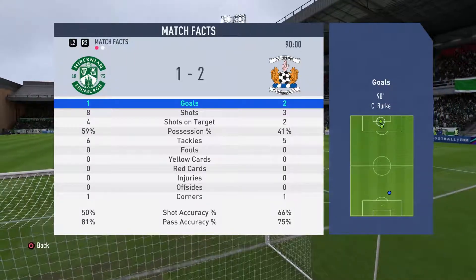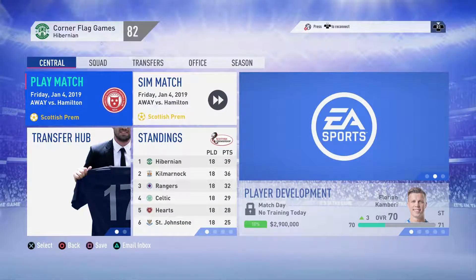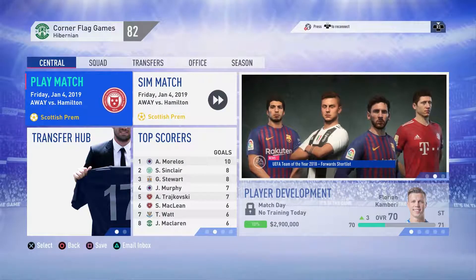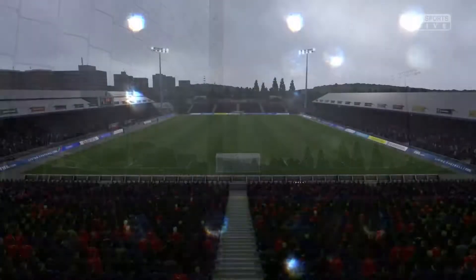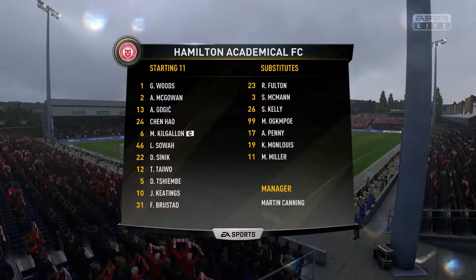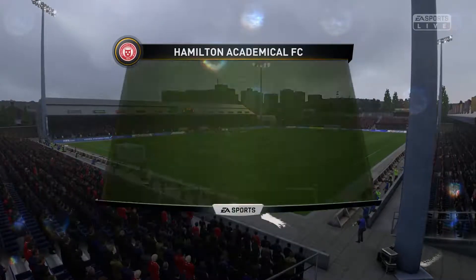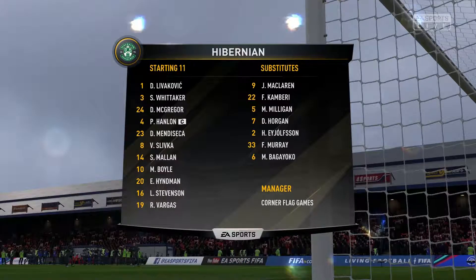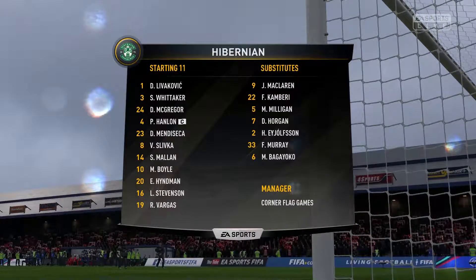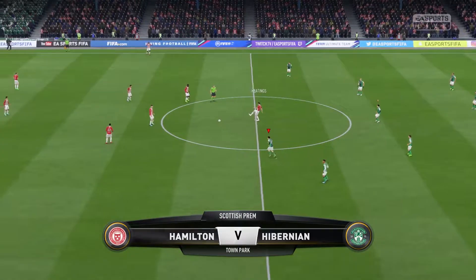Here we are in today's third game, and something different — we are running our first ever backup brigade away to Hamilton in the league. Hamilton line up: Woods in goal, a back five of McGowan, Gowich, Chen Howe, Kilgallen and Sowa, three in midfield in Tewau, Sinek and Tushembe, and two up front in Keatings and Brewstad. Hibernian's backup line-up: Leverkowicz in goal, back four of Whittaker, McGregor, Hanlon and Mendy Seca, Slivka and Mallon in defensive midfield, Boyle on the right, Stephenson on the left, Hindman through the middle, and Vargas making his first start up top.